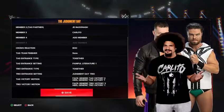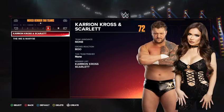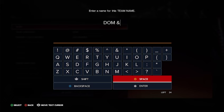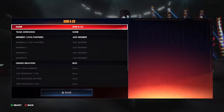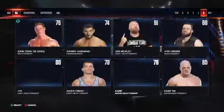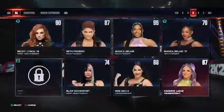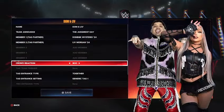Press save after you're done. Then go to your mixed gender tag teams. Since we have Liv Morgan and Dominic in the mix, go to Name and we're going to do Dom and Liv since we can't have the full name. Team announcement, we're just going to do Judgment Day again. For member one, put Dominic in here with the right attire, and then for member two, put Liv Morgan in here. For the crowd reaction, you want boo.